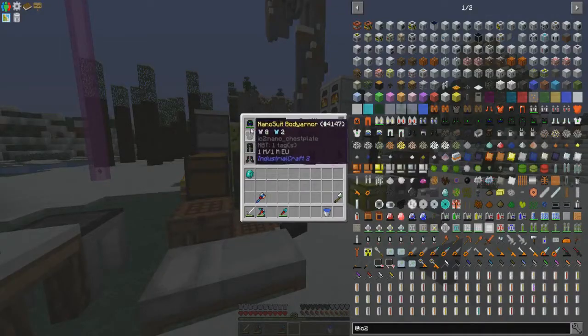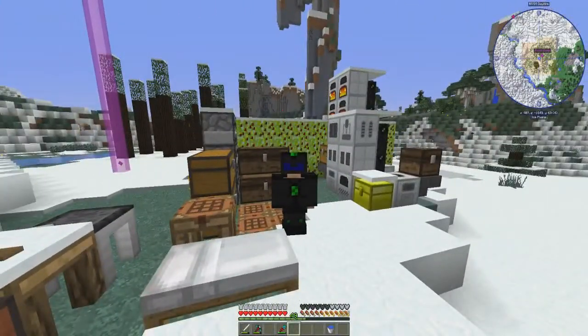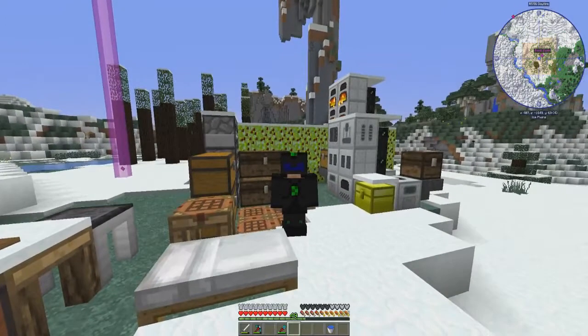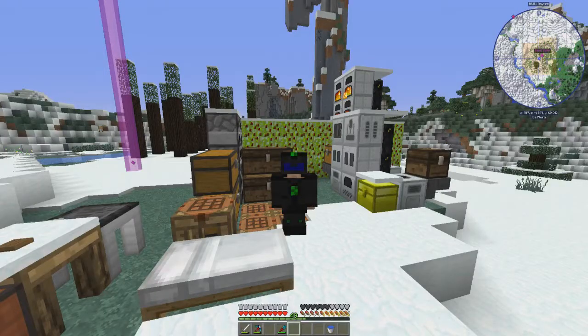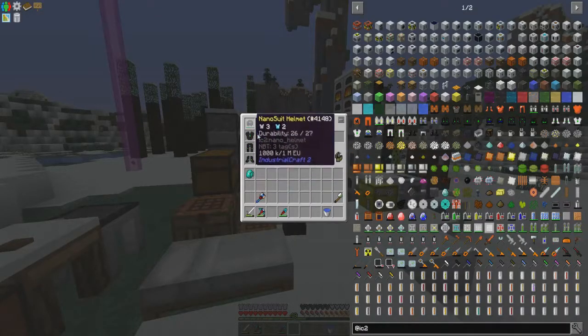We made the nano suit last episode. It doesn't do anything super special — I haven't even tested it against mobs yet, so I don't know how well it protects compared to diamond armor. But it looks really cool and it runs off EU, which is super cool.